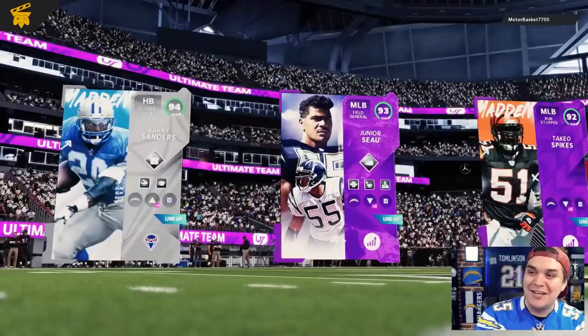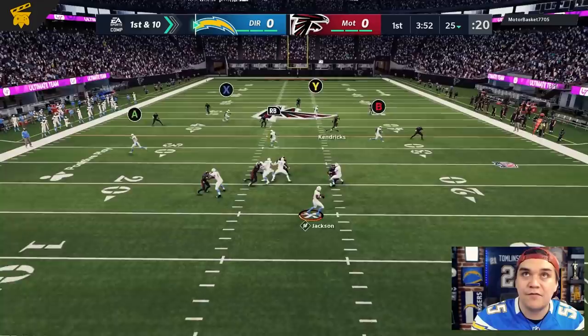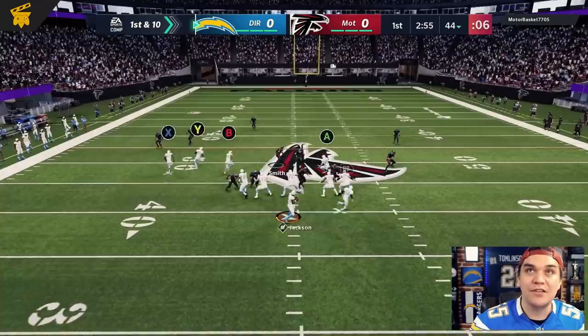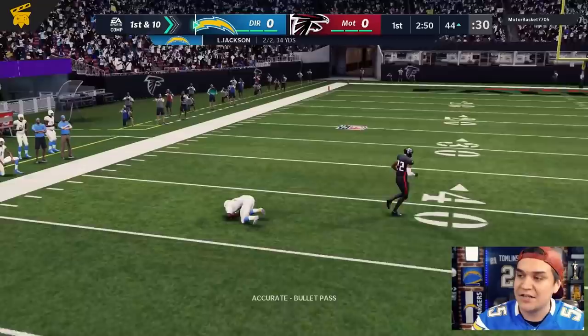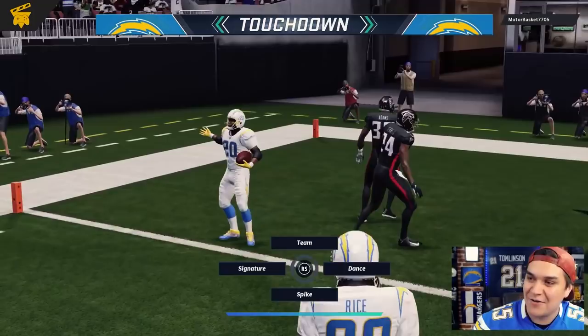Match number two. Top three once again — Junior, Takeo Spikes, and then we're going to take on Motor Basket, who also has a really nice team. Going to start off on offense. Just going to take off with Lamar. His defensive end got off. First and 10 — really just trying to get on defense as soon as possible. Barry Sanders gets wide open, going to get the secure catch. Let's try another run here with Barry — we can get a block this time. Barry Sanders off to the races, going to score on our first drive. Touchdown, Chargers. Let's get back on defense. Junior Seau time. We missed the extra point.